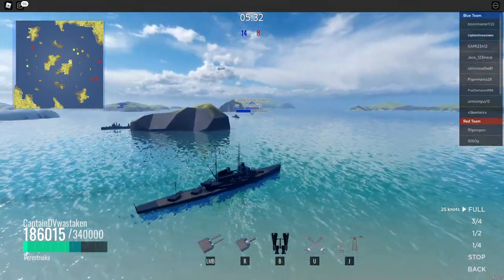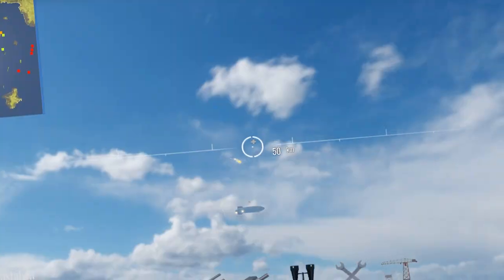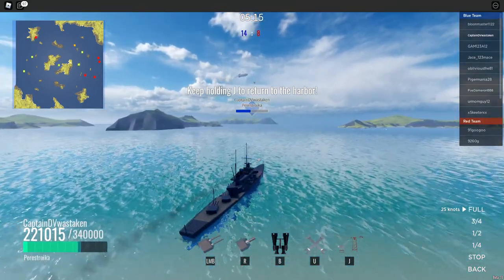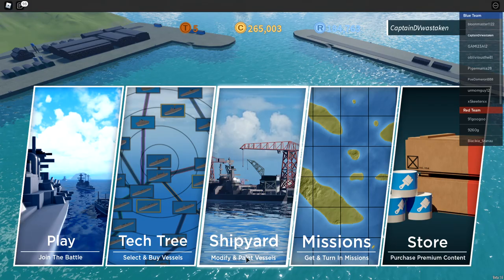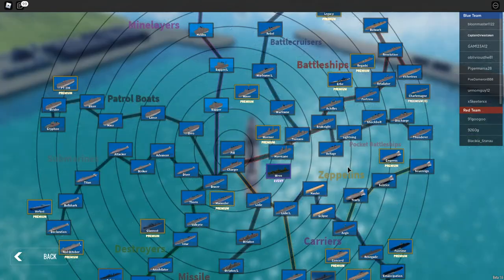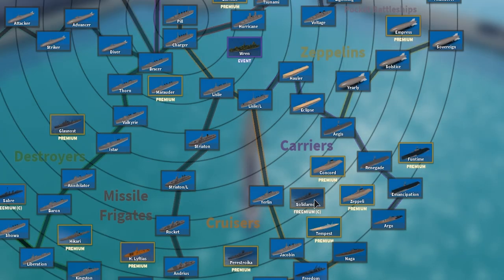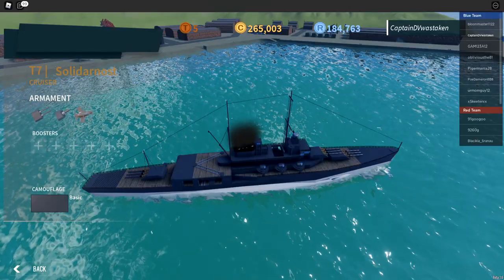Let's go to the next ship — as much as I'm having a blast with this, we only have five minutes left in the match. The Perestroika Striker is definitely one of my favorite cruisers ever. It's super powerful and probably why it's off the market — it might not be very well balanced. Now let's go to the Solidarnost, which is a freemium variant of the Perestroika — this one's also off sale.